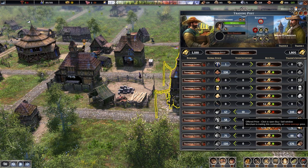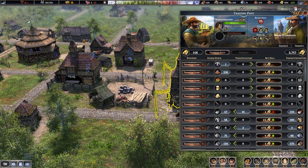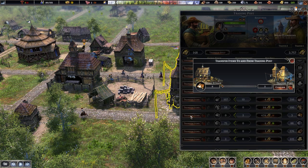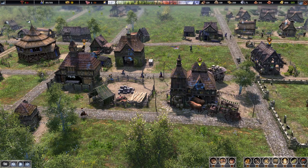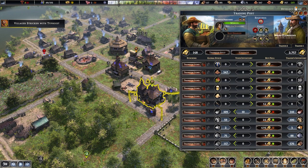With cows, you can buy and stock them in the trading post or buy and transfer them directly. If you stock them first, they appear in the trading post storage. You can then use transfer items to move them to global storage — drag the slider and confirm, and after a moment the cows appear in global stock. Animals like cows can be stored in the trading post as well as town storage without needing a pasture or farm built first.